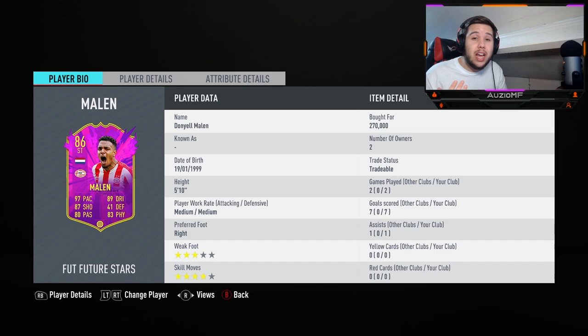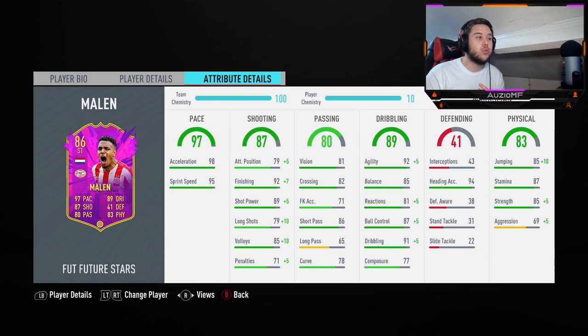Five foot ten — not that bad of a height, it's one inch more than the meta height, so not an issue at all. Medium/medium work rate — I do prefer high/medium, but the way to resolve that is put stay forward and stay central, so he's always going to be up there in front of the centre-backs, meaning you can touch, turn, and shoot every time. Three-star weak foot — not the greatest, but he's got the outside foot shot trait which kind of solves that issue, because he's always going to be forced to use an outside foot shot. Four-star skill moves — the barber spin, the standing scoop turn, ball rolls, drag backs — everything feels amazing on this guy.